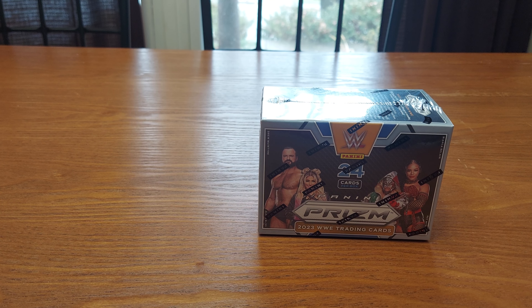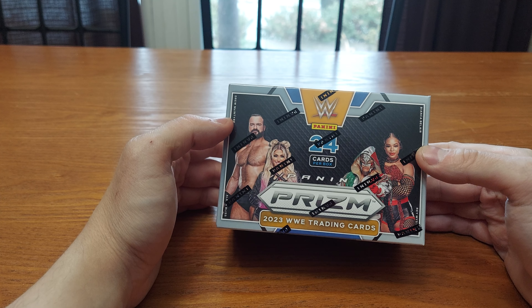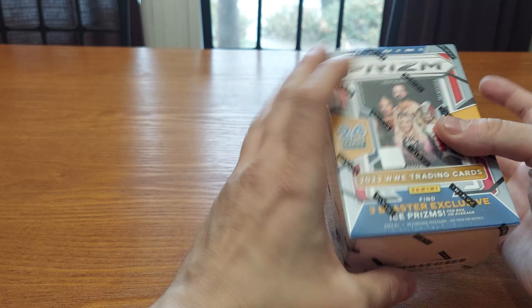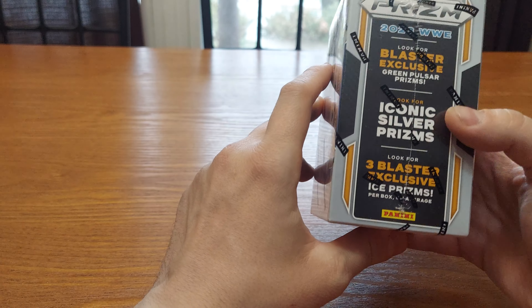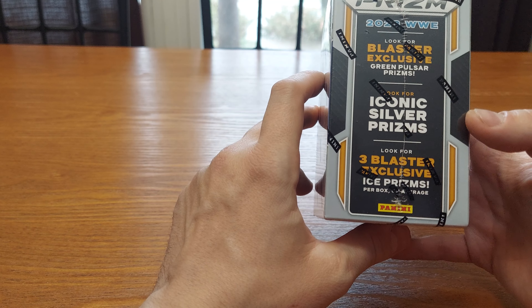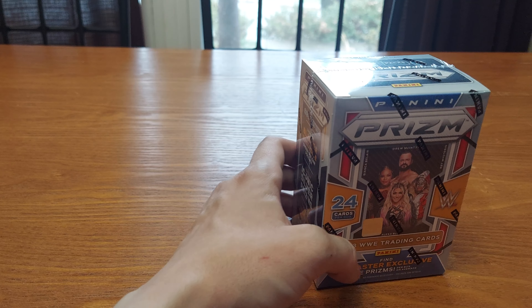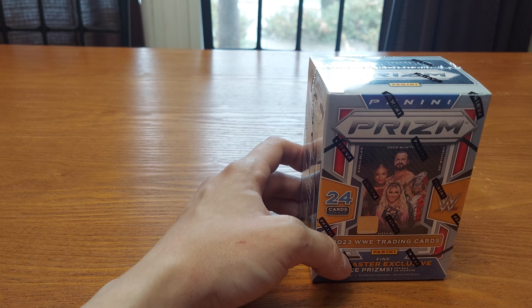Hello YouTube and welcome to Trading Cards of Awesomeness. We're opening my brother's blaster he got for Christmas of 2023 — Panini Prism. It says blaster exclusive green pulsar prisms, look for iconic silver prisms, look for three blaster exclusive ice prisms per box on average. Let's open this and see what he got.